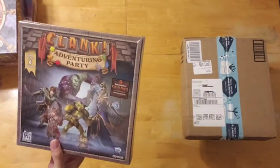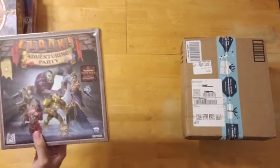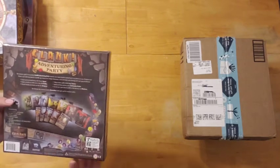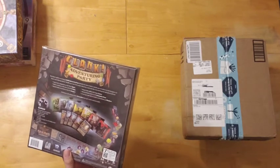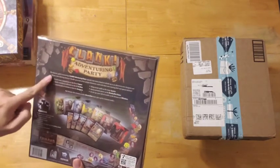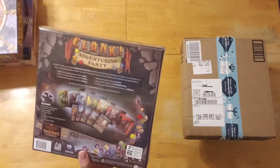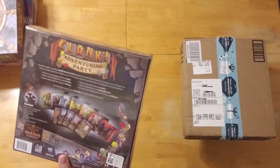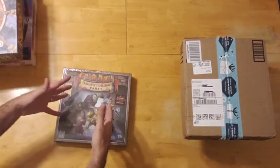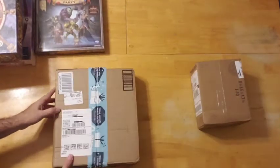Here we've got the Clank! Adventuring Party Expansion. I'm really excited about this. It adds different roles and races that players can control as they partake in the game, differentiating and distinguishing players from one another. It even has a sideboard for five and six players. The Thieves Guild is recruiting — expand your merry band to include up to six players in your dungeon run. Want a new thieving identity? Shuffle up as one of six unique characters, each with their own starting deck and special abilities. I always like it when games have that asymmetric feel, and Clank has been a favorite of mine.